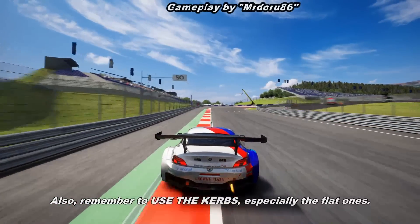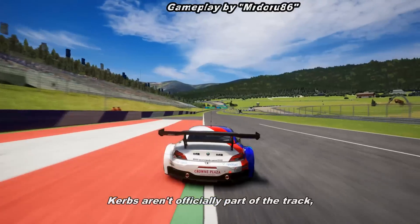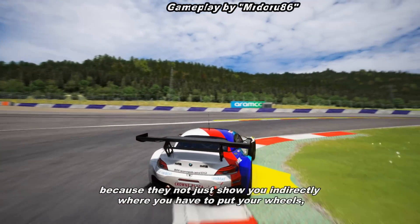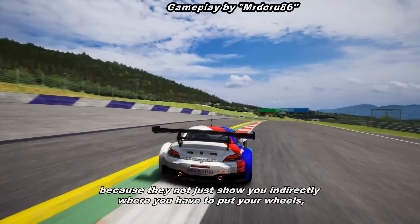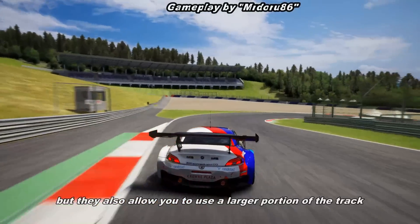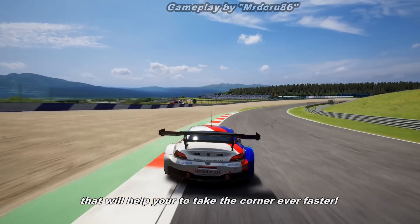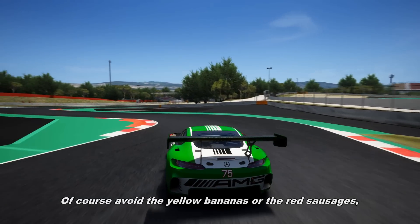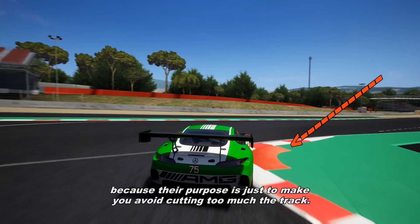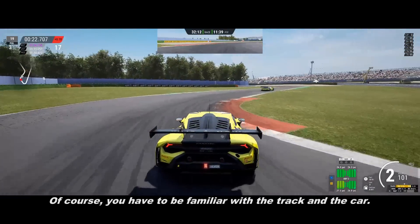Also, remember to use the curbs, especially the flat ones. Curbs aren't officially part of the track, but if you see them, use them — because they not only show you indirectly where to put the wheels, but they also allow you to use a larger portion of the track that will help you take the corner even faster. Of course, avoid the yellow bananas or the red sausages, because their purpose is just to make you avoid cutting too much of the track.